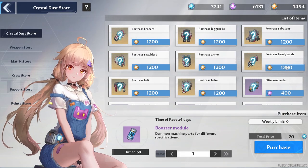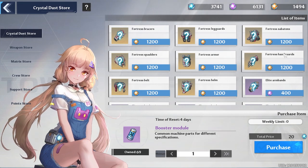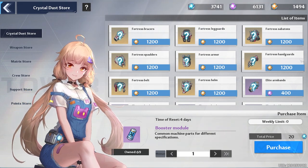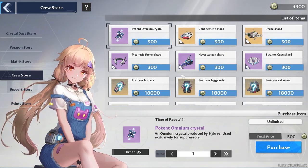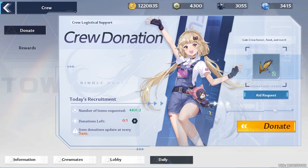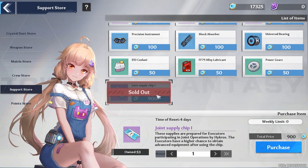For the crystal dust store, buy your advancement modules and booster modules. For golden crystal dust, I recommend either hand guards or boots — boots are probably best since you generally want to run hand guards from joint operations for the good matrices. For purple dust, I recommend saving it because we might be able to buy crystals once Vera starts. For the crew store, I don't recommend buying anything besides relic shards, and you might want to save your points until the omnium shield is available. Make sure you're doing your daily donations and four missions, but avoid password chests — save those for Vera.